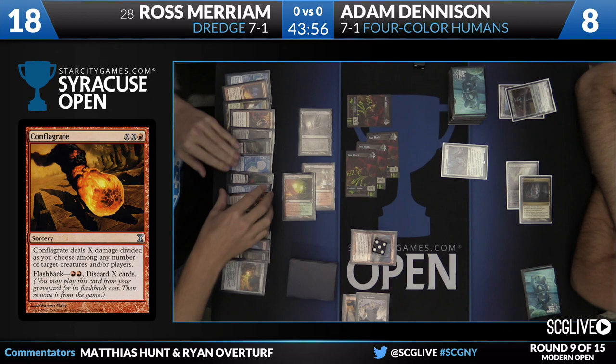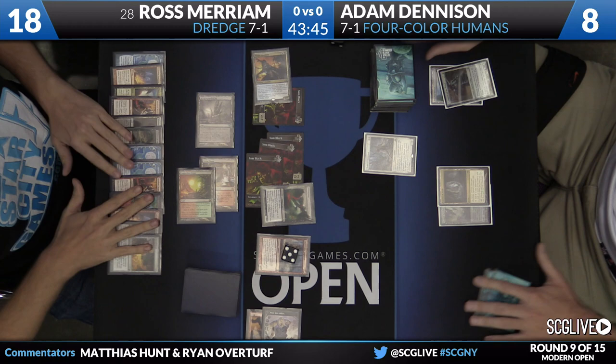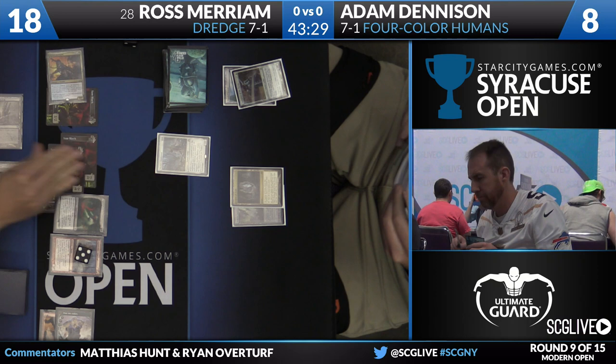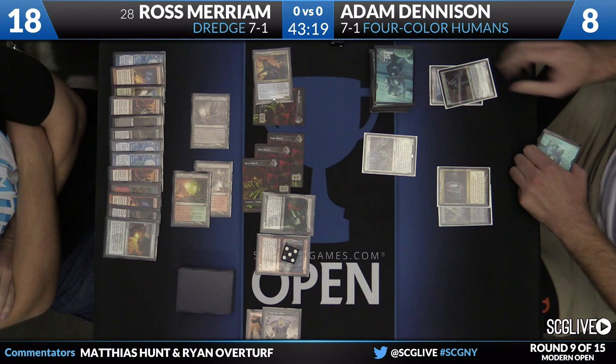He plays Dachmor Salvage as his last card — there comes Bloodghast back into play, and on the end step Prized Amalgam will join it. Ross discarded a Faithless Looting off that Conflagrate too, so he has two lootings set up to go. On the following turn, there are a few different ways Ross can sacrifice permanents to put Gargadon onto the battlefield. With Dennison down to 8, any Bloodghasts that get flipped will have haste. Hard to imagine Ross not just winning on the following turn.